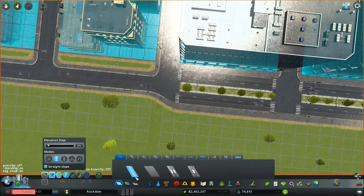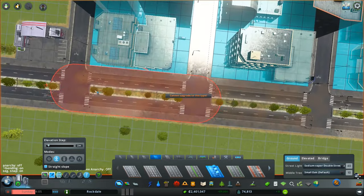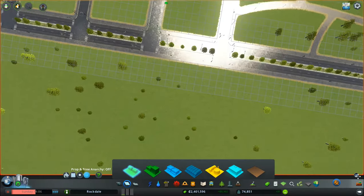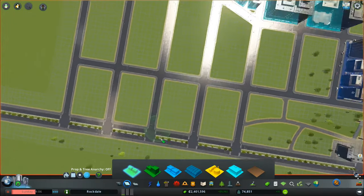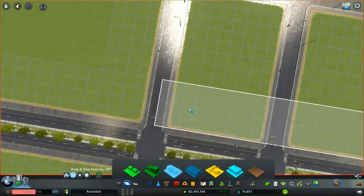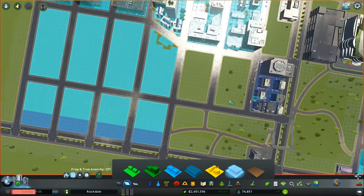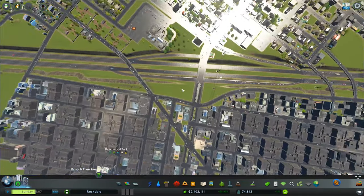This area still needs to be fixed. More offices or should we start putting some housing? I'm thinking housing across the street and some commercial along here — four tiles — and then some offices in this area. Then that'll be kind of the last of the offices over here and we'll start putting in housing as we get down here. Yeah, I like that idea — I think that'll work out pretty good.